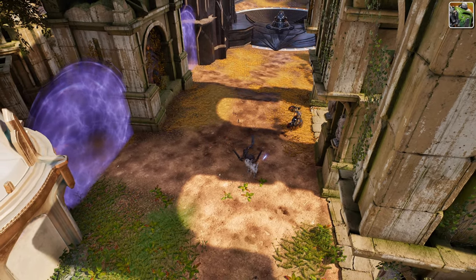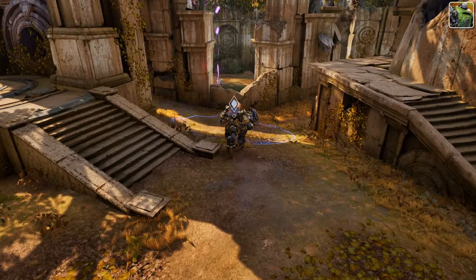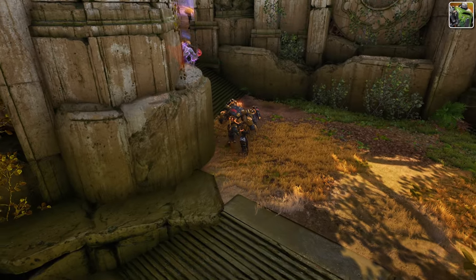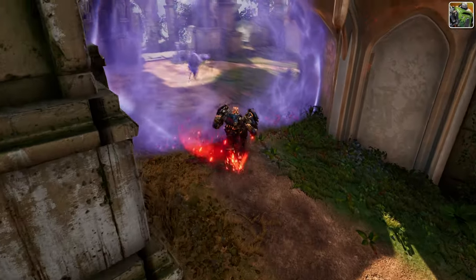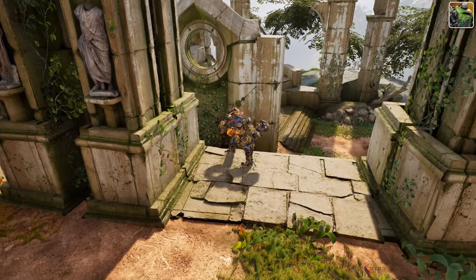With Left Crunch and Right Crunch providing crowd control and damage, he can effectively disrupt enemy formations and secure kills. Once he unlocks Recrunch, it helps him reset his cooldowns, allowing for continuous pressure in fights and exceptional burst damage. Crunch excels at isolating and eliminating key targets, making him a significant threat in both duels and teamfights.